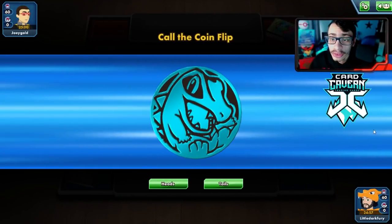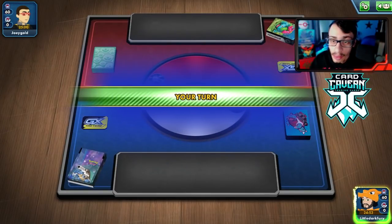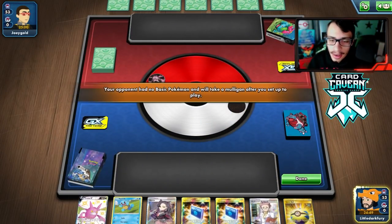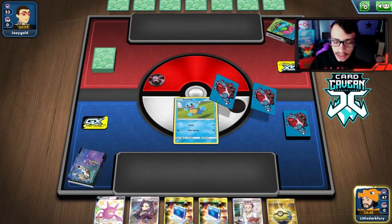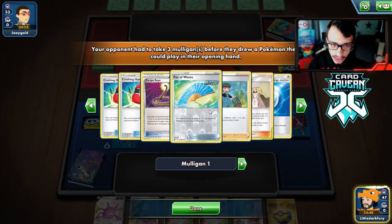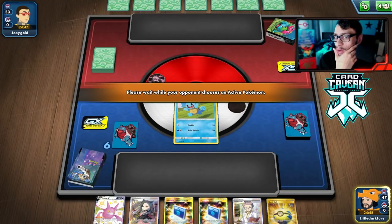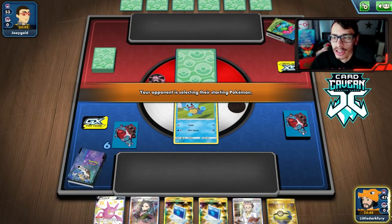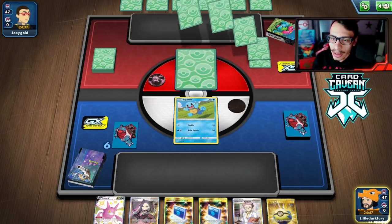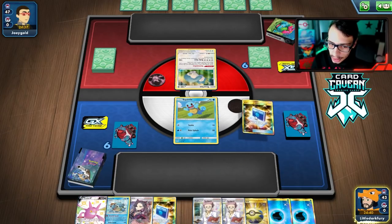Getting into our first match. We win the coin flip and go first, which is good. We can see what we're up against — looks like a Grass deck. It's Orbeetle! Orbeetle may have Cheryl, but if we can build up enough Energy with Rocket Splash we should actually be able to one-shot them. This matchup might not be that bad.